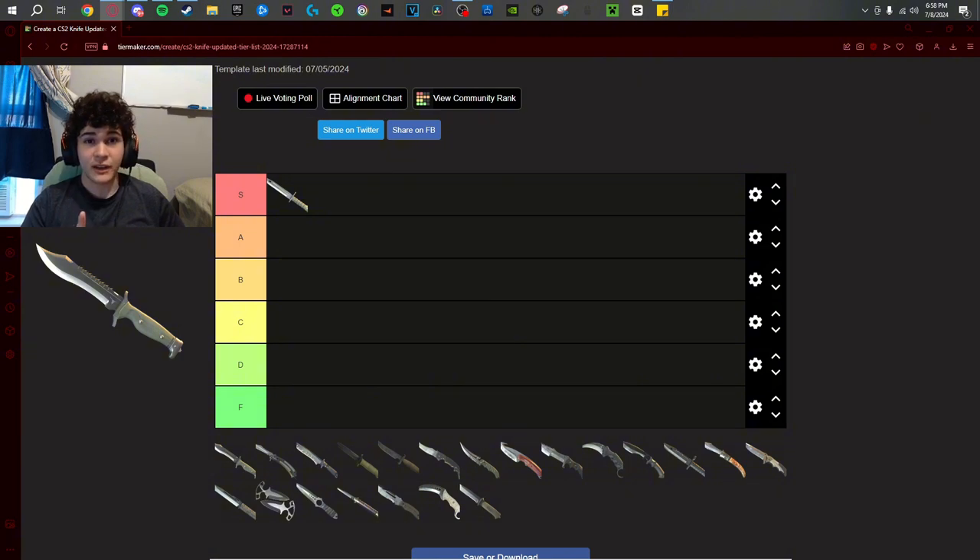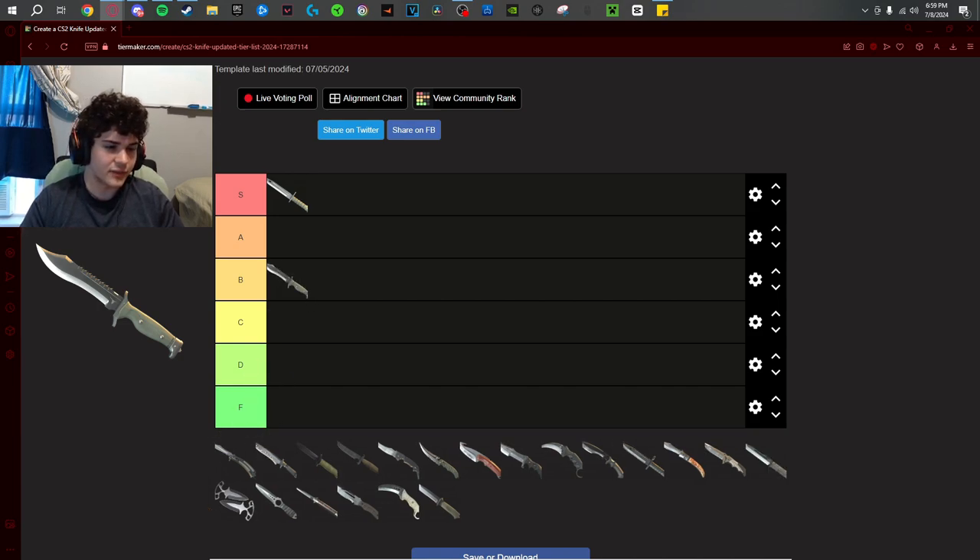The Bowie knife — before the left hand was added this was a C tier knife. Now that it has left hand, it's a B tier knife, well above average. The pullout's cool, the inspect is cool, the noises it makes are cool. Really good knife, highly recommend it. This knife is a B tier knife. Moving on — the butterfly knife.